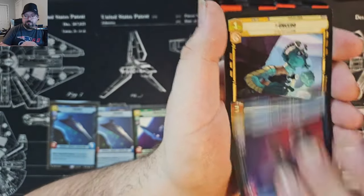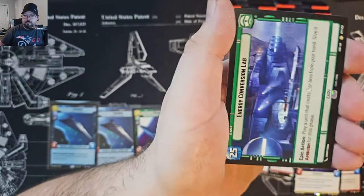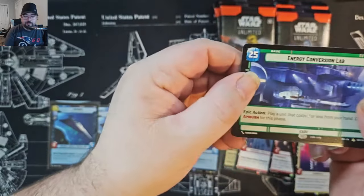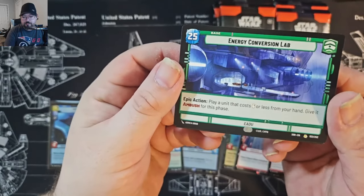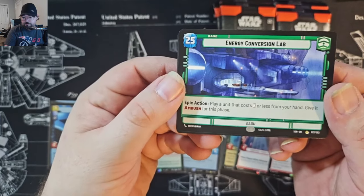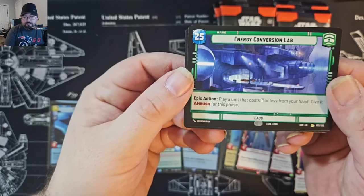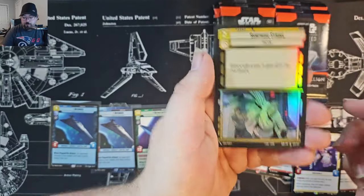Restock. Energy Conversion Lab — some people are saying this is the best card in the set, not too sure, but it does look pretty good. And we've got Surprise Strike common foil.